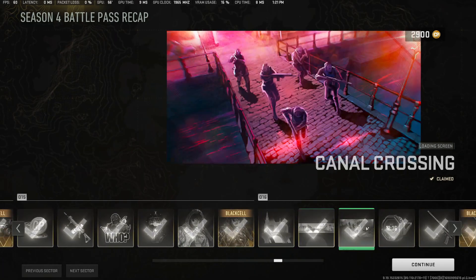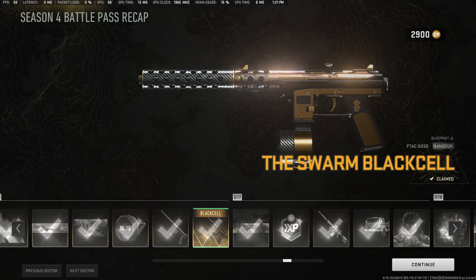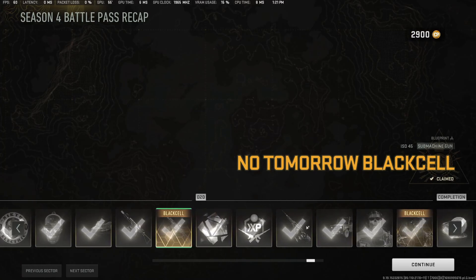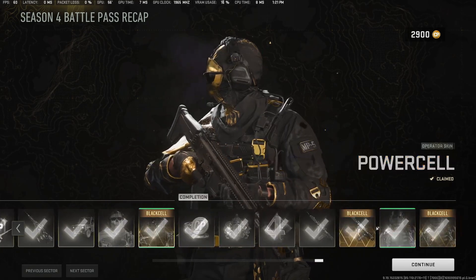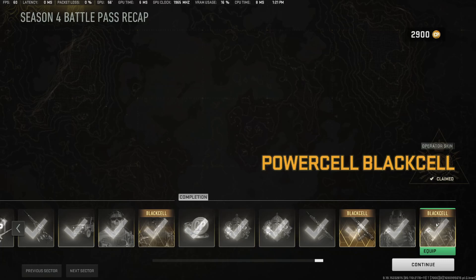Ocean Fog Black Cell. Swarm, F-Tack Siege. Iso-45, No Tomorrow. Skin. Desert Ghost Black Cell. Tempest Razorback, Uninvited Guest. And another Nycto.